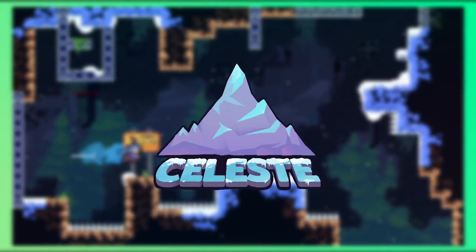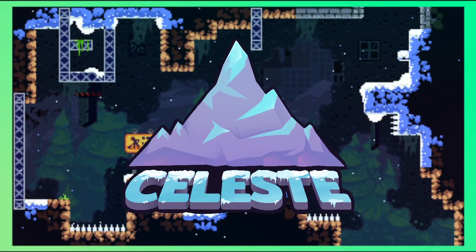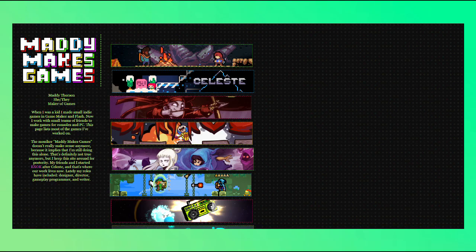Celeste, whatever you want to call it, is an indie 2D platformer developed and published by Matt Makes Games. They should really change their website's URL.